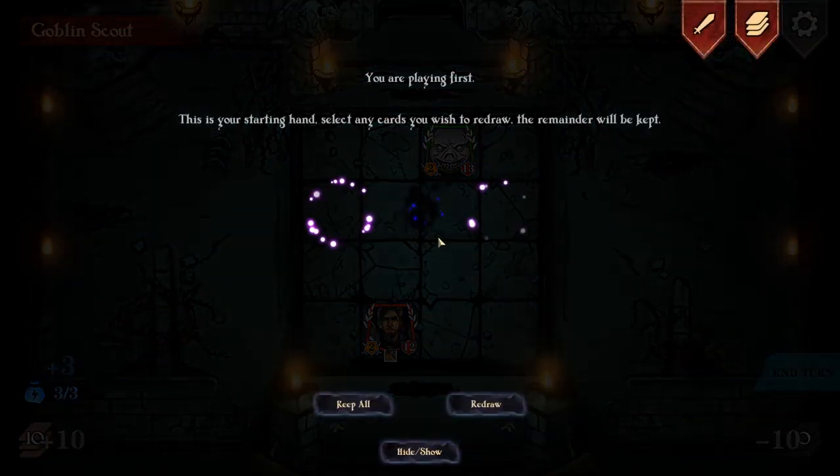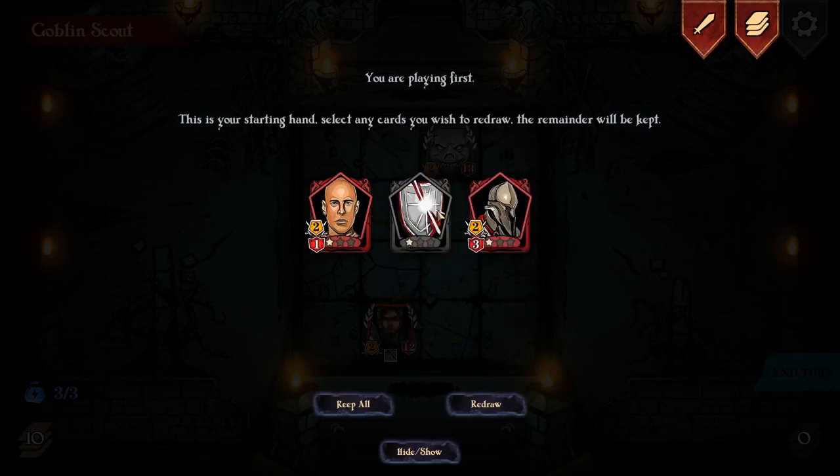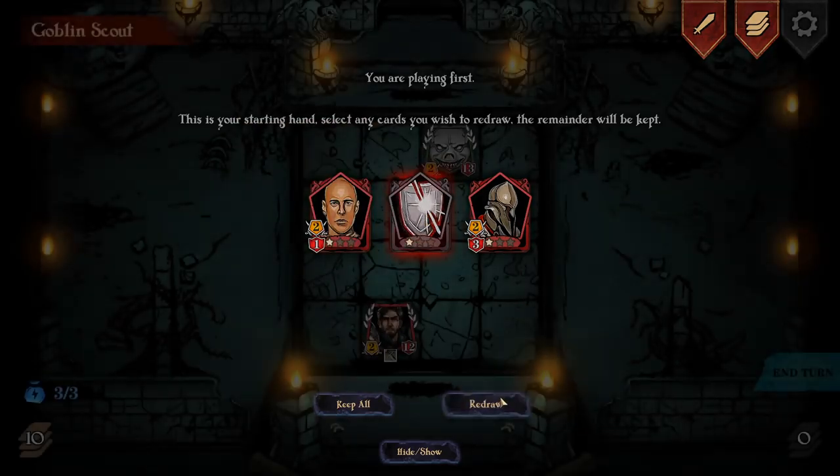It's all about positional play and synergies between cards. We've got a minion who can fight on his first turn, a shield, and a rager whose attack will increase every turn. I think I'll actually get rid of this and redraw this card for our battle.